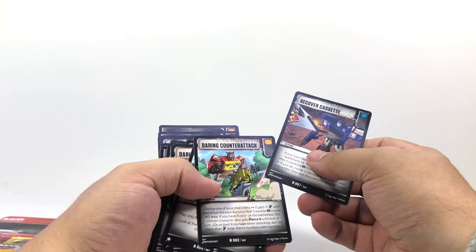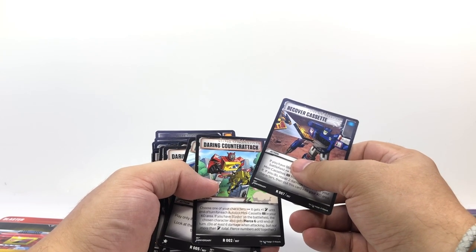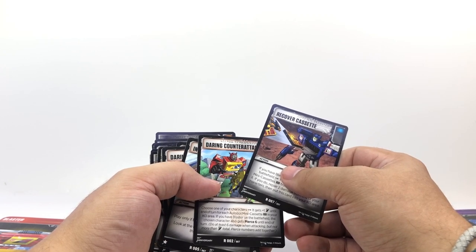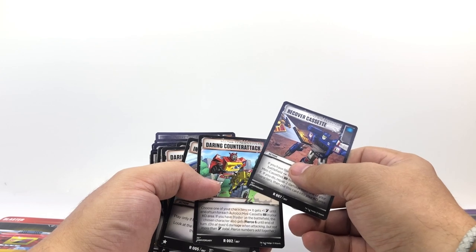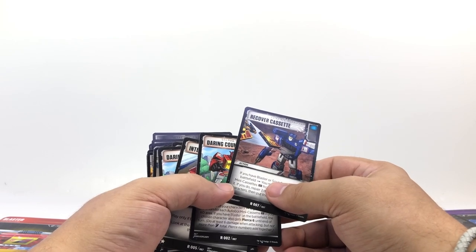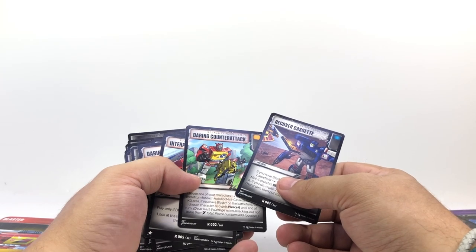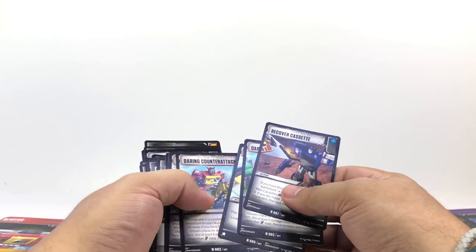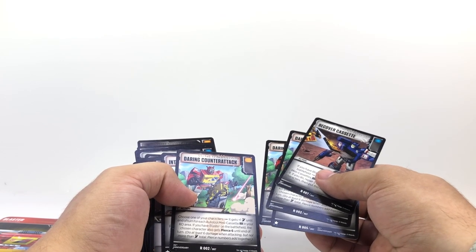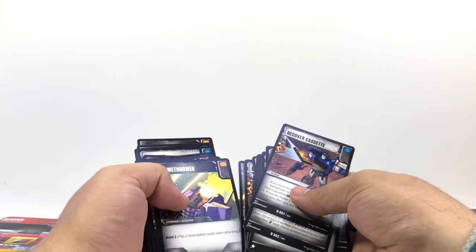Daring Counterattack lets one of your characters get plus one attack until end of turn for each Autobot mini-cassette in your KO area. If you have Blaster on the battlefield, the chosen character also gets Pierce 6 until end of turn - that's pretty insane. Pierce 6 means you do at least six damage when attacking, but not more than your attack total. It's an interesting rules interaction if your attack total is lower than six.